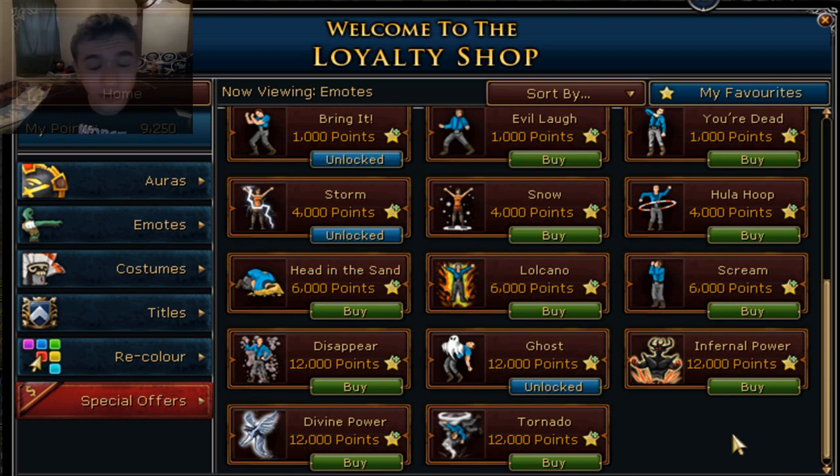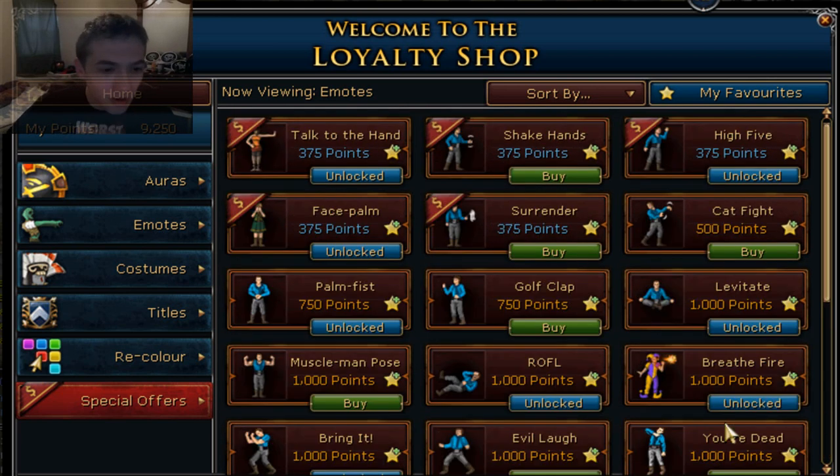Now we're going to get into the emotes, and some of these look amazing. I can't actually get any of the higher ones right now — I unlocked Ghost last time. But Infernal Power and Divine Power look absolutely amazing, I can't wait to get those. I've seen the Divine Power one that Jagex posted on Twitter and I was just like holy shit, this looks really awesome. I'm kind of torn between Divine Power and Infernal Power — good versus evil as some people might call it.